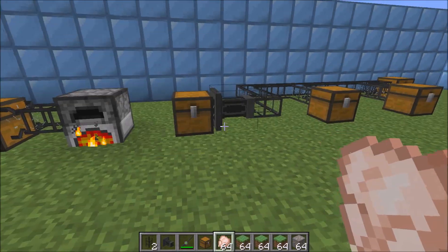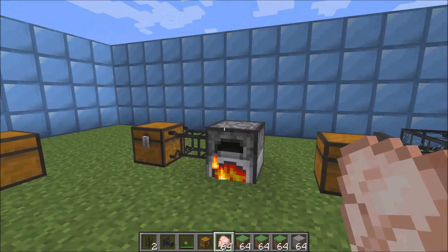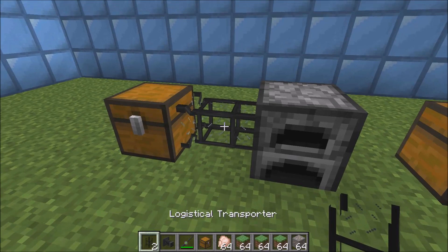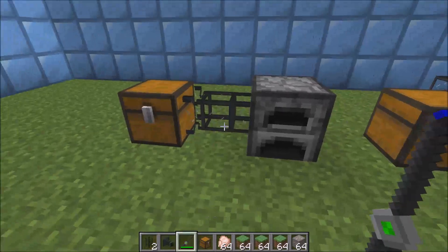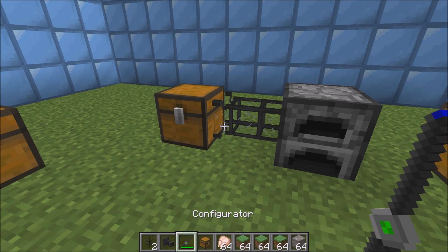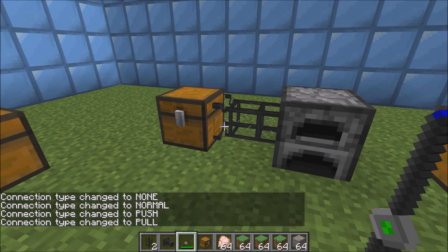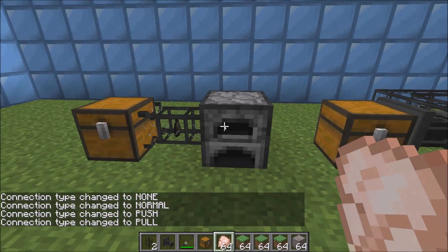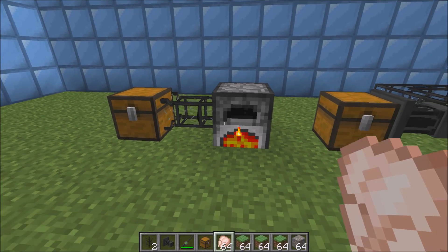Transport pipes are pretty easy to use. They're much like pipes from other mods. This is a basic logistical transport pipe. You simply attach it to the inventories you want and it pulls stuff out of the chest — you need to have it on pull mode. You shift right-click with the configurator and it changes. For example, I have this one keeping this furnace full of coal, so you can cook chicken whenever you want.